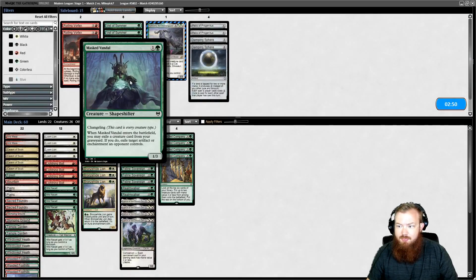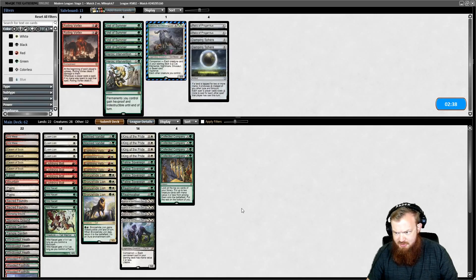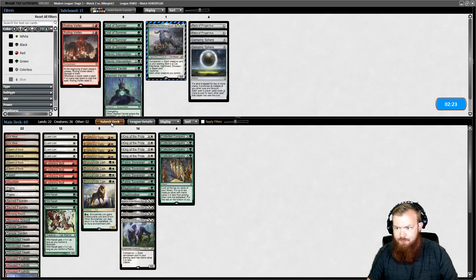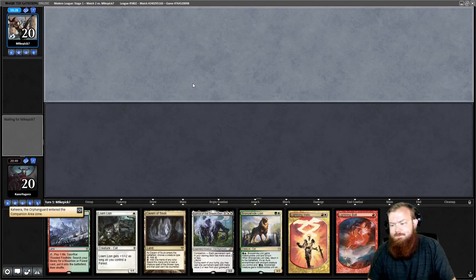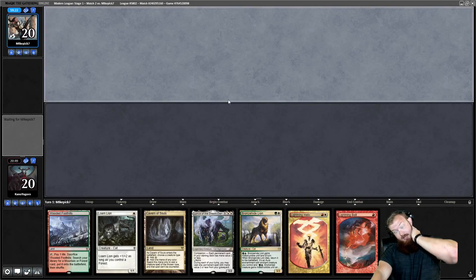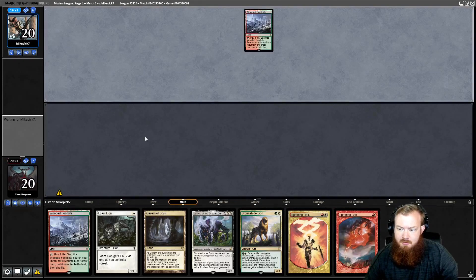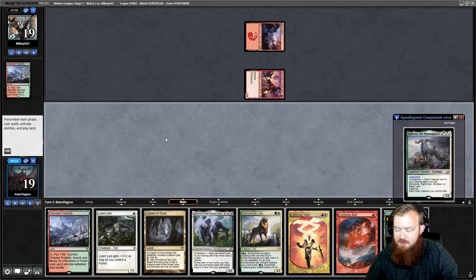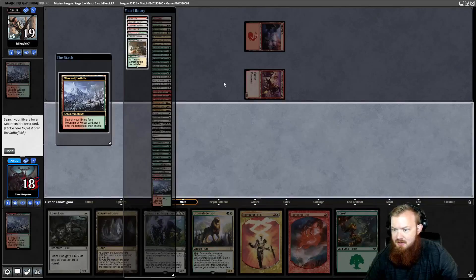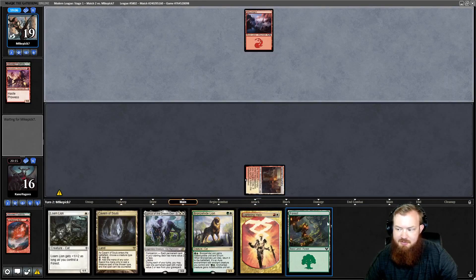I think that probably means we should be playing Masked Vandal as another answer to their Eidolon. Actually I decide to just run it back without changes. Reveal Kahira — hand has Lightning Bolt, Lightning Helix, and Loam Lion but is not ideal. I have to keep. Opponent starts Wooded Foothills, fetches a Mountain, plays a Swiftspear. I fetch a Sacred Foundry and bolt the Swiftspear. Next turn we'll probably be playing Bronze Hidelion, then Lurrus after that.